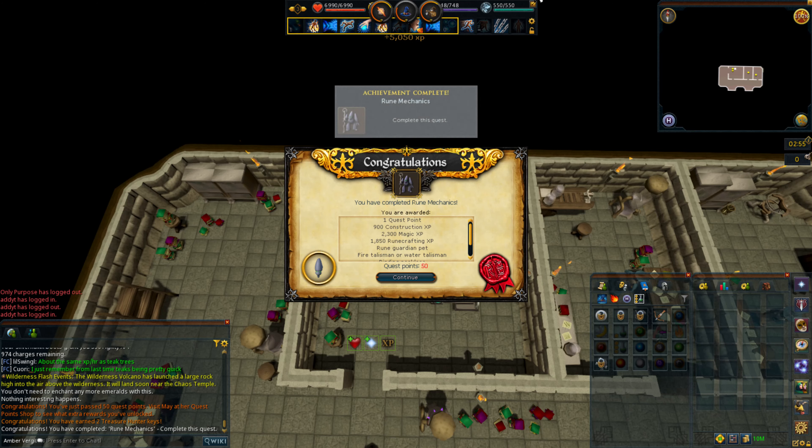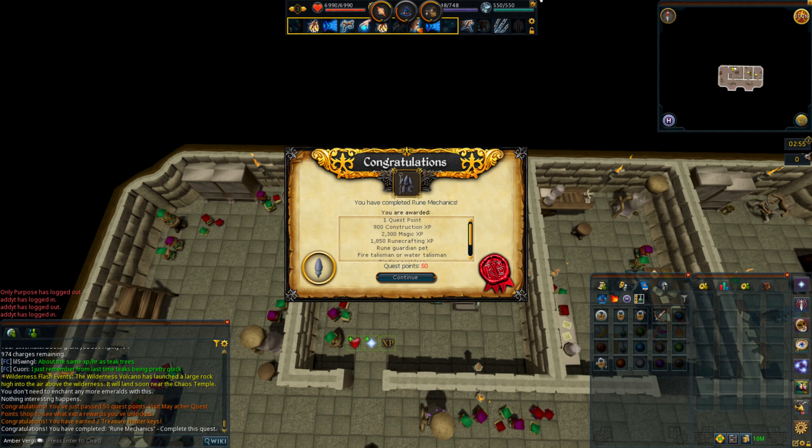Congratulations! You've completed Rune Mechanics. You're awarded 1 quest point, 900 construction XP, 2,300 magic XP, 1,850 runecrafting XP, and the rune guardian pet. You also get the talisman — whichever one you kept — the binding necklace, and two treasure hunter keys if you're not an ironman.